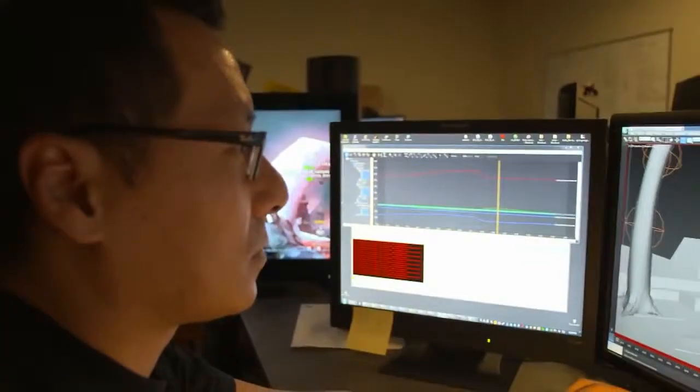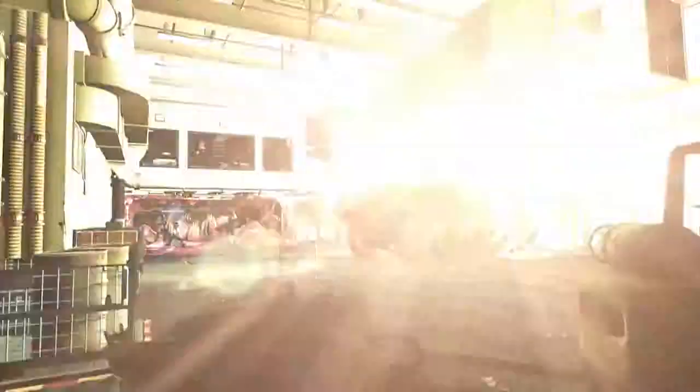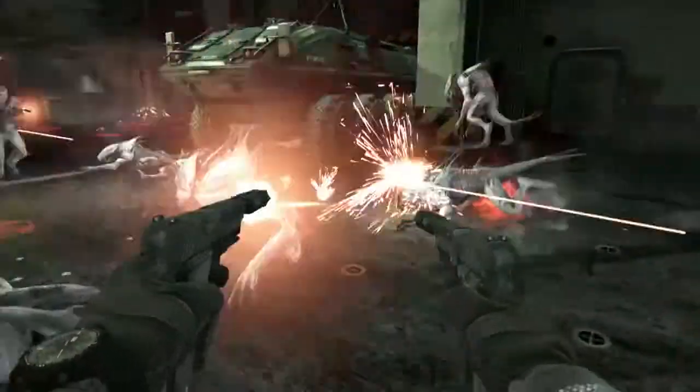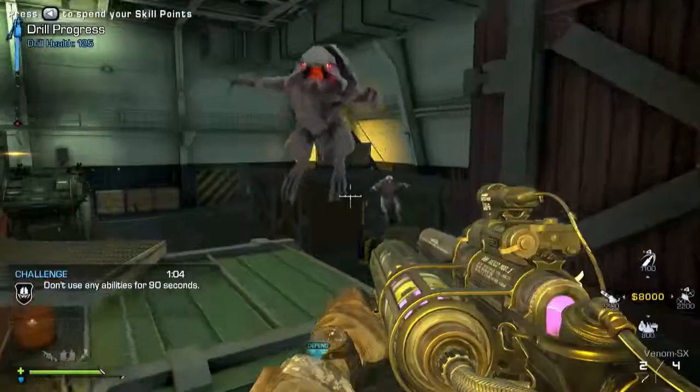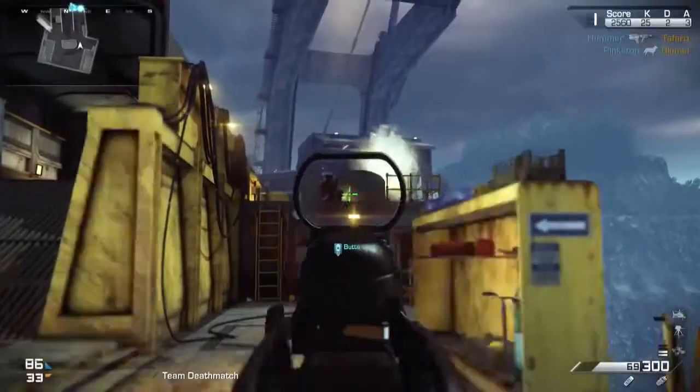Episode 2 culminates with a massive battle with a Kraken — it's incredible, an immense scale we haven't seen before in Call of Duty. I'm really excited for people to get to play Episode 2, and I'm even more excited because there's so much more to come. Four new maps, a new weapon, and a new episode to our Extinction Saga — Devastation drops on Thursday, April 3rd, first on Xbox Live.